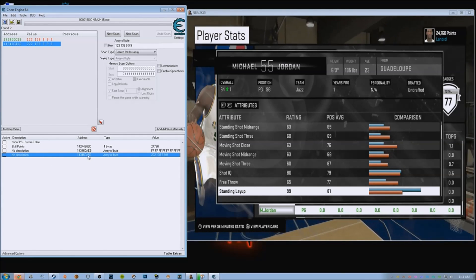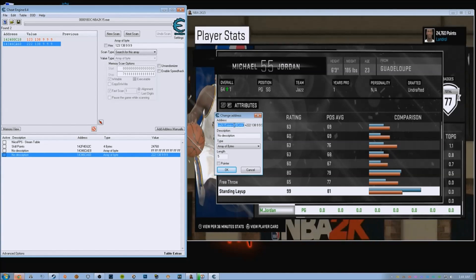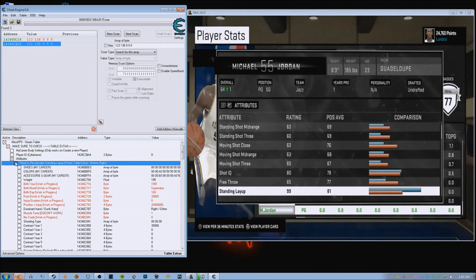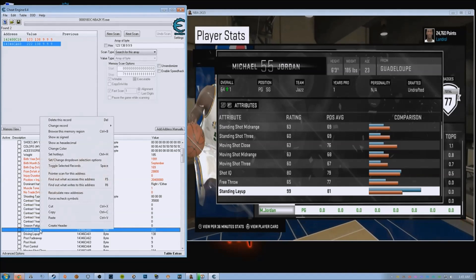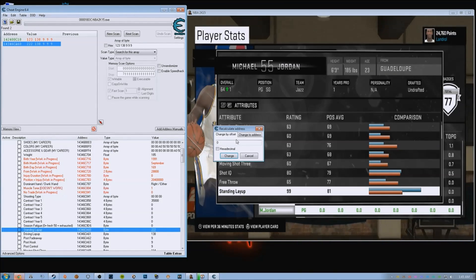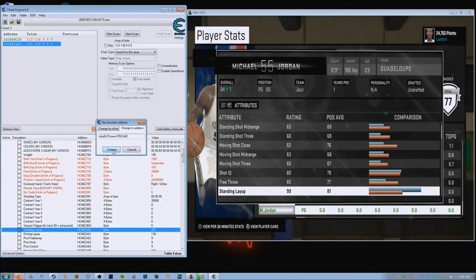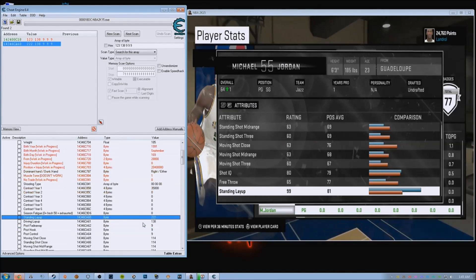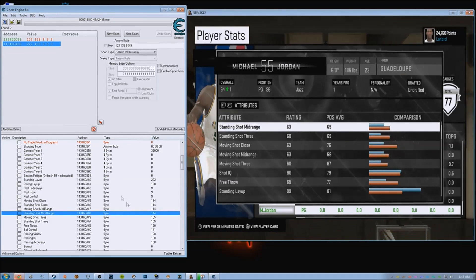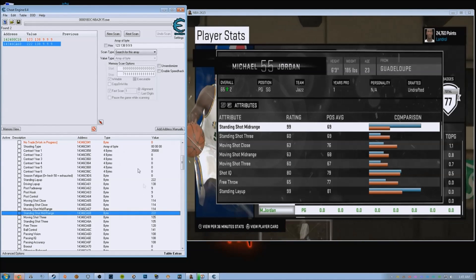So what we're going to do is copy this address here — Control-C. We're going to open this, go to attributes, go to standing layup, right-click on standing layup, go to recalculate new address, change address, hit Control-V to copy that over, hit change, and change this to 222. Let's try this again — standing shot mid-range, which is right here. Change that to 222 for 99. You can do that for every single one of these.